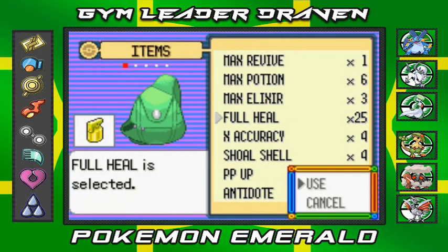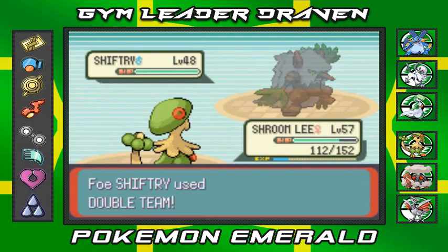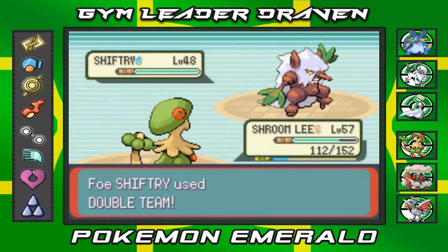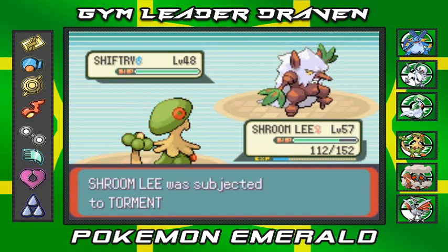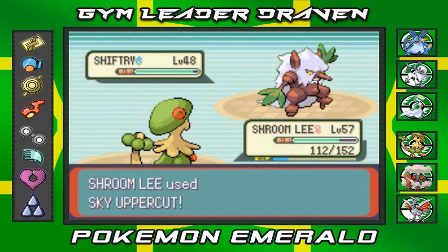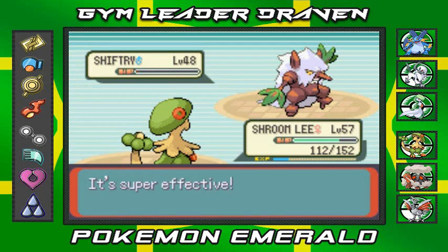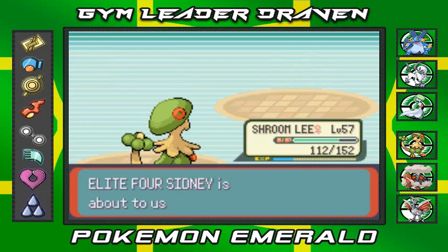Let's go ahead and use that Full Heal. Make sure to heal up your Pokemon and bring a lot of healing items. Save up those Elixirs and Ethers because this is going to be very tough if you're under-trained. And there we go — Sky Uppercut, super powerful, Shiftry defeated!